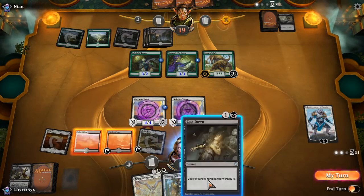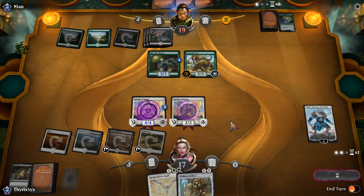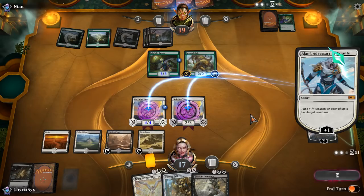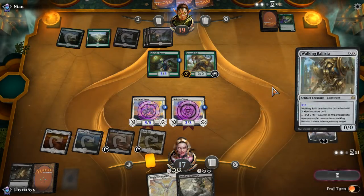They might have another Vraska's for Ajani, which would be unfortunate, but I don't see why they wouldn't have just used it earlier. I'll go ahead and kill this 3/3. As I said, first strike is really powerful against creature decks. My opponent decides not to use Blossoming Defense. I now have Vraska's Contempt which I'll probably leave up. Honestly I don't need to leave it up — I could just play Resplendent Angel. I can ultimate Ajani next turn so they kind of have to do something about it.